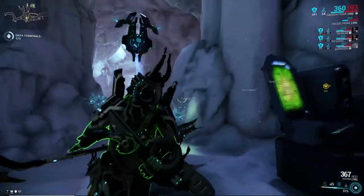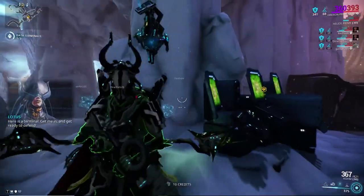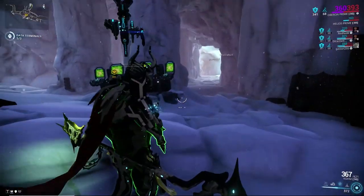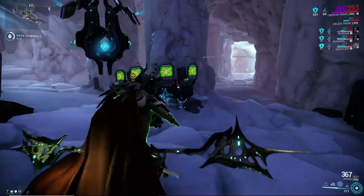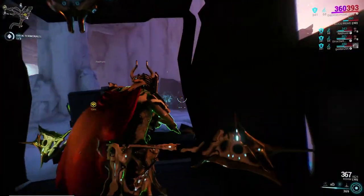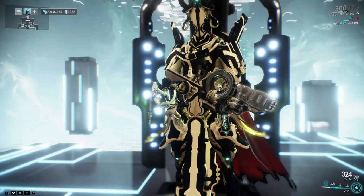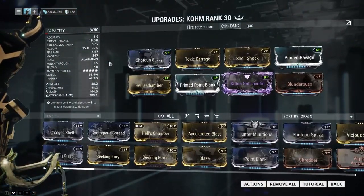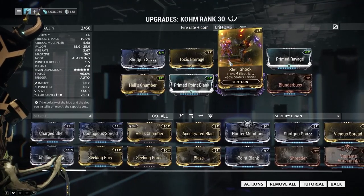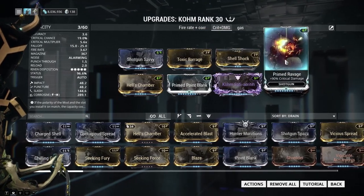The builds I want to show are a fire rate build, a crit corrosive build, and a third build which is usually a faction build. In this case it can always be swapped to any element according to the enemy faction, such as corrosive, magnetic, and so forth. So this is my main loadout, which is a crit and corrosive build. This is a four-forma Comb, but you don't need to forma it that many times. I use it as a general quick-and-go build and it does fairly well in game.